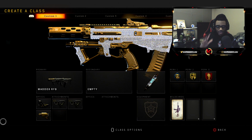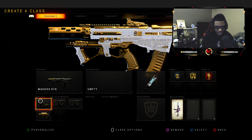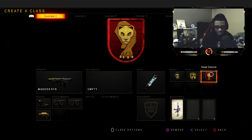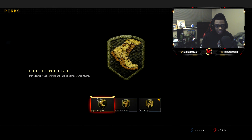Class setup one is going to be the Maddox RFB. The Maddox actually got rebuffed to close to where it was before it got nerfed — it's not nearly as good, but it's still a viable option. I like to run the Reflex Sight on this weapon. I have Quick Draw 1 and 2 in stock, but instead of running the Elo Sight like I would normally run, I run the Reflex because the Elo Sight actually increases the recoil on this weapon now. I have on the Stim Shot gear, running Tactical Mask, Dexterity, as well as Dead Silence. Gung-Ho is actually restricted in League Play, so the next best Perk 2 option is Dexterity. Within Perk 3, everything is restricted besides Dead Silence.